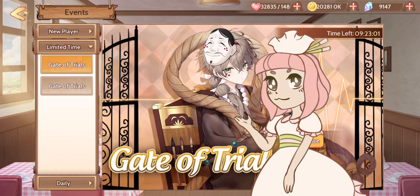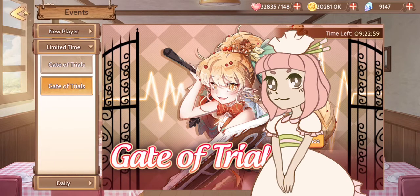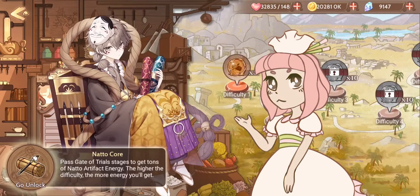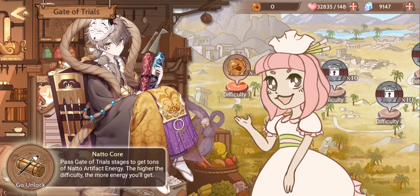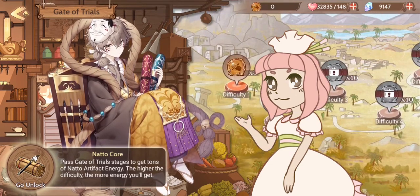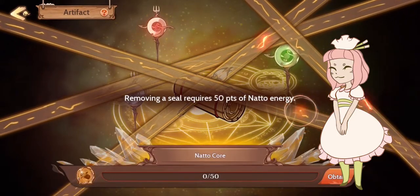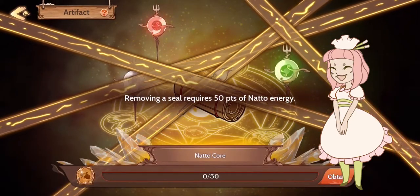Here we can see his gate, and also Gingerbread's gate is open. They often come in pairs, sometimes three, usually URs and SRs. This is what we use to build up their artifacts. We can see the stages over here and the core over here — this is what we use energy for to level up the artifact.